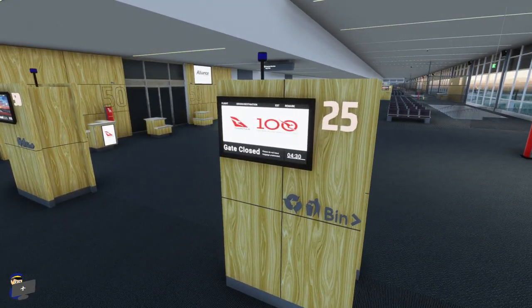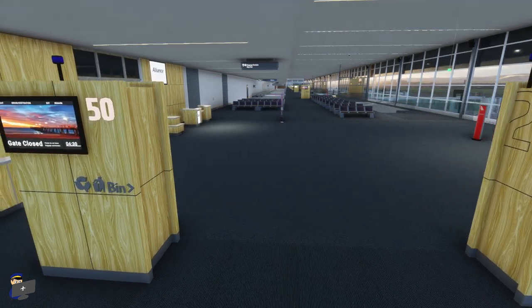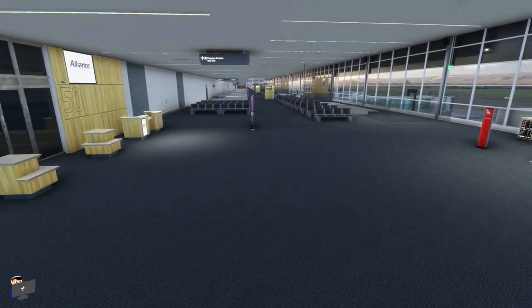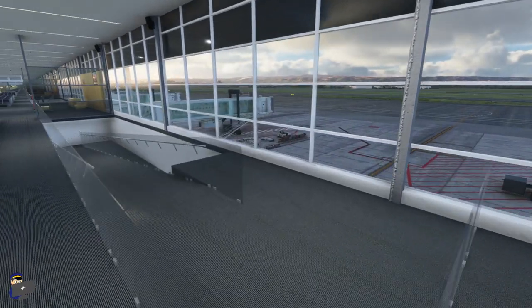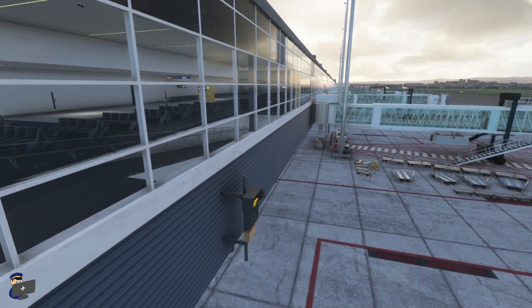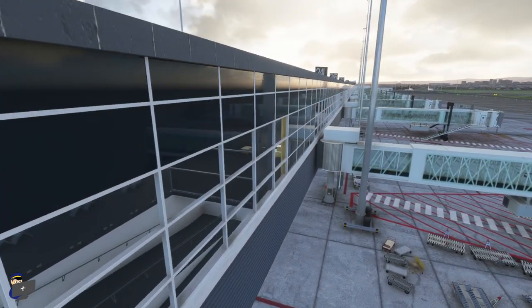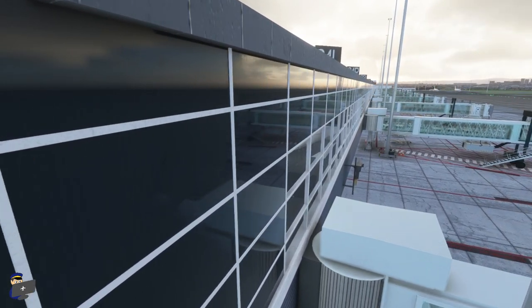The detailing in here is really pretty impressive — we've got some really nice modeling and lots of nice details such as these LCD screens showing departure information for each of the gates, desks at the gates, and all of the signage is super crisp and easy to read. We also have ramps that take you down to the jetways, which are of course below the floor level here, and the glass again maintains its tint from the inside. PBR materials have been used throughout, which means we've got nice reflective windows — both the transparent ones and the blackened ones — and the glass isn't absolutely perfectly smooth, so we get nice realistic reflections as we move along.